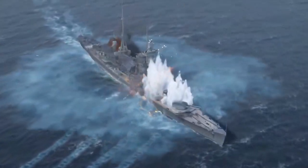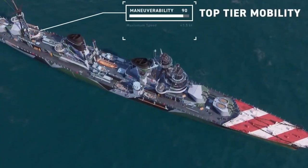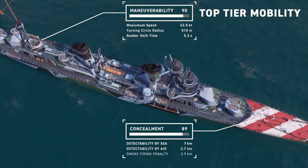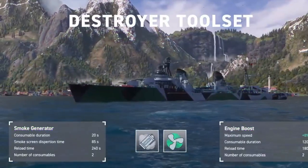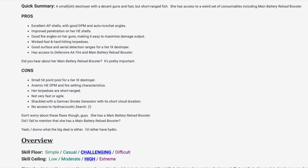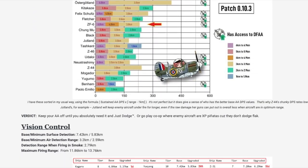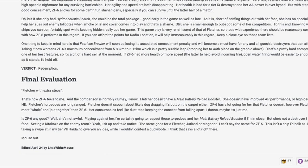These two high tier destroyers already exist on PC, and when that's the case on Legends, I usually head off to Little White Mouse's reviews to get a bit of a feel for the new ships. I trust Little White Mouse the most of all the ship reviewers, although she's PC-based, she's usually quite on target. She knows the same thing I was puzzled about — that this destroyer doesn't have a sonar. She refers to it as Fletcher with extra steps, and that sounds reasonable. It looks like a fairly difficult destroyer to do well in.